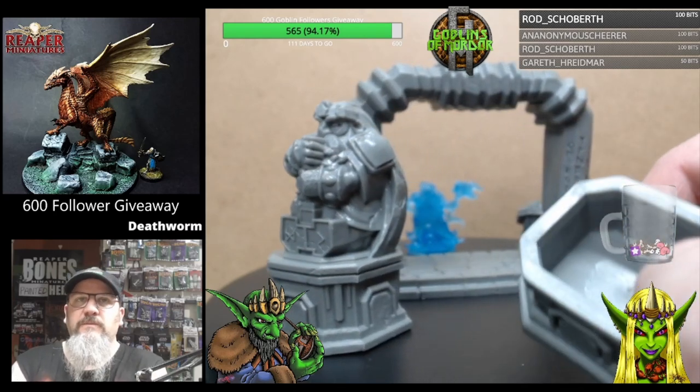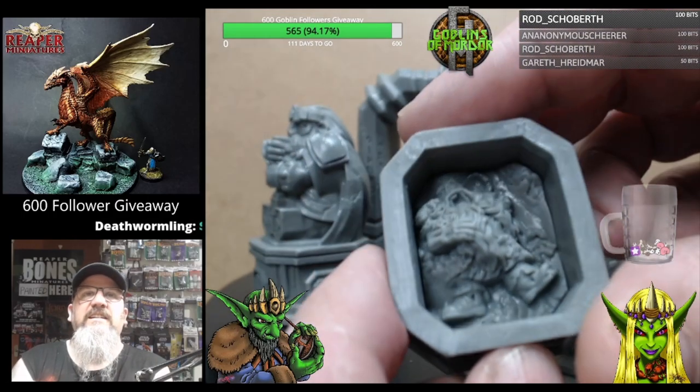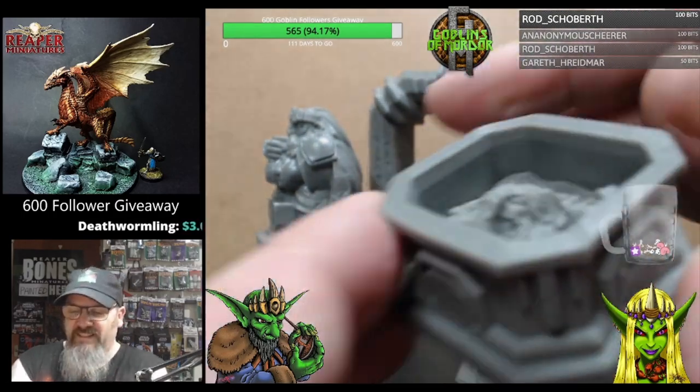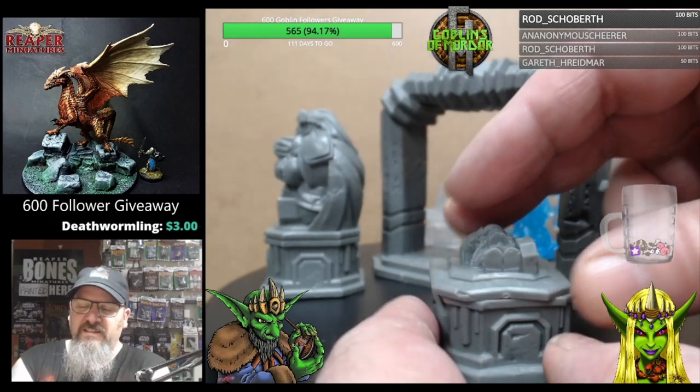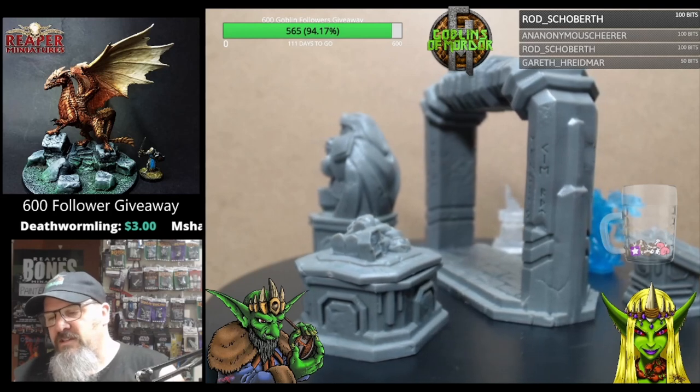On the end here we also have a crypt. You can take off the lid to the crypt and you can actually add the dead Dwarf King inside — so you can have him lying inside the crypt as well. So this is the main parts that come with the actual crypt.